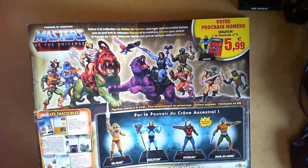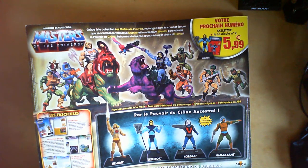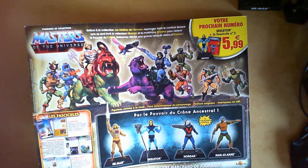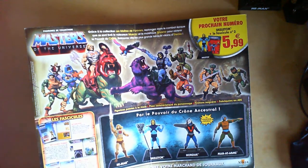The artwork print showcases some characters that might be coming up: Cobra Khan, Jitsu, Triclops, Stinkor — all possible figures. There are 70 figures in the collection and I can think of about 50-ish characters, which I won't rattle off here. Let's put this aside and have a look at the magazine.